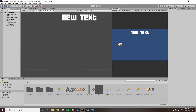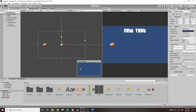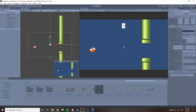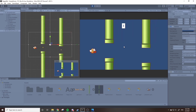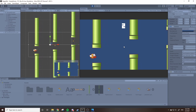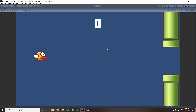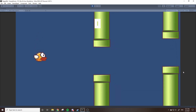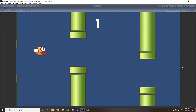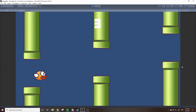Everything should be properly working now. Go back to the scene, focus the camera by pressing F, and start the game. The score starts at zero, and as you make your way through a pipe it increases to one, then two, then three, and so on. That's the basics of the score system in Flappy Bird. Thanks for watching — if you haven't already, subscribe and like the video. See you later.